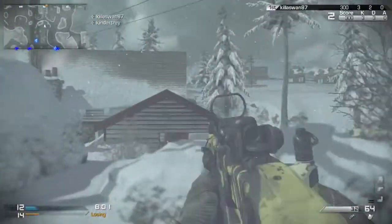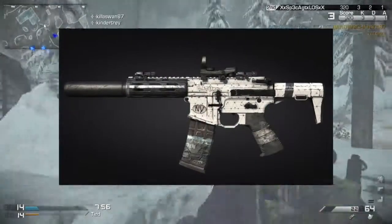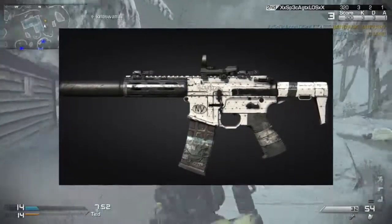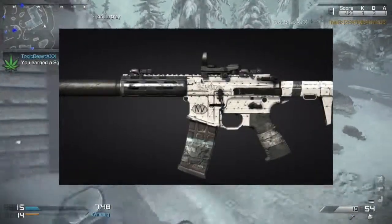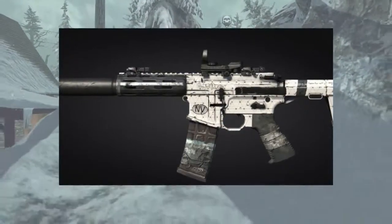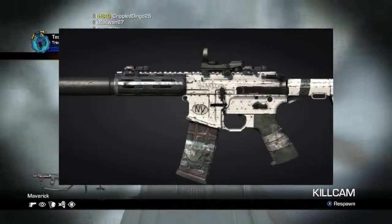If you guys see it, I'll give you guys a picture. This is what the picture looks like for the camo for Call of Duty Ghosts that you're going to get for pre-ordering Call of Duty Advanced Warfare. That's the camo — very white, kind of streaky, kind of weapon camo, right there if you guys see that.